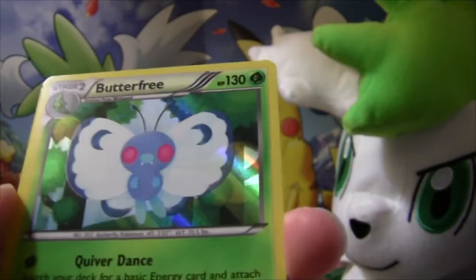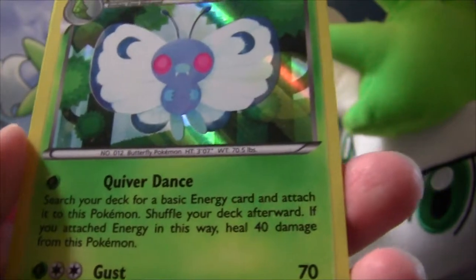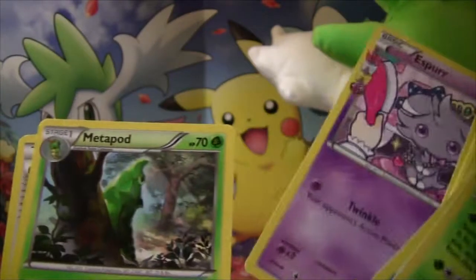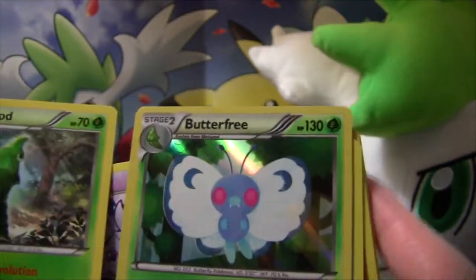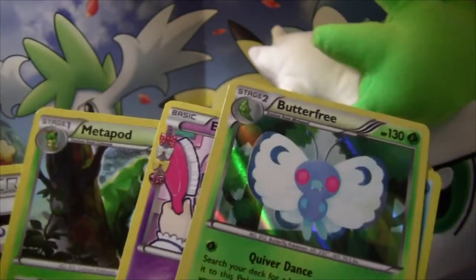And then Butterfree — this is a new card. I think this is our first Butterfree. Now it's Quiver Dance. We've got Esper. Metapod can evolve during the first turn or the turn you play it into Butterfree. If Butterfree has an ability that prevents damage from EX Pokemon, that would be a playable card. Kind of like a Beautifly.